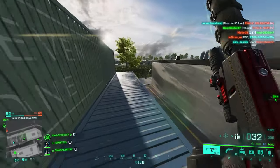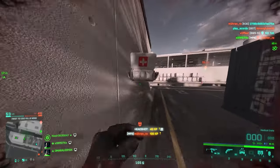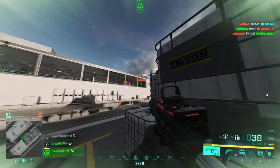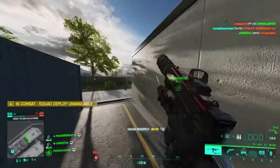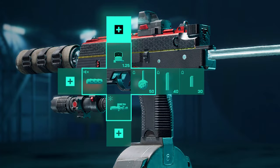The MP9 also provides a large amount of attachments, and that brings us to the best setup. A wrapped suppressor would be nice, along with an MGL laser sight to improve hip-fire accuracy. For ammo, close combat drum, then extended, then normal close combat. Weapon sight is personal preference — my favorite is the Fusion Hollow, and it should look like this.